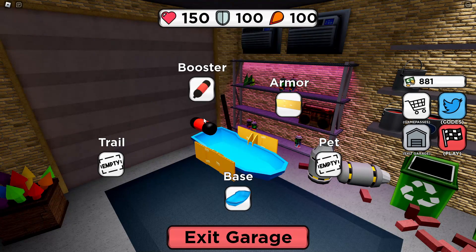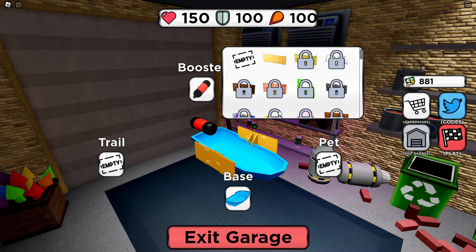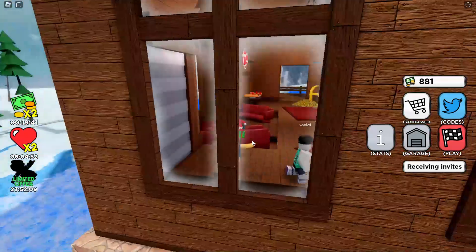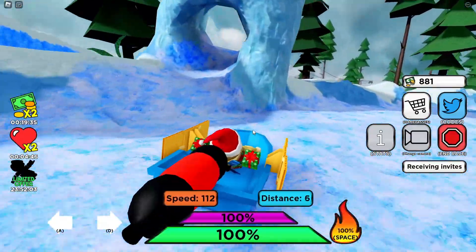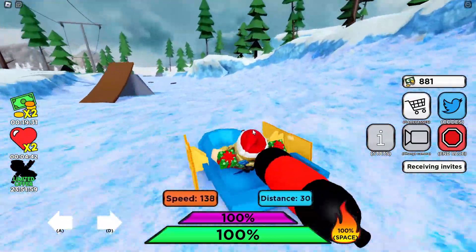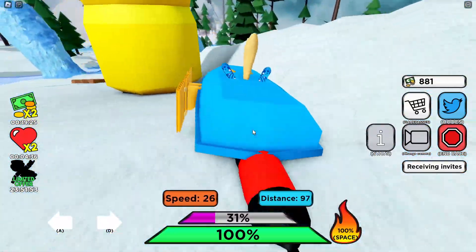I'm gonna buy one of these boosters — I think I can get just the basic one for 500. The trail I'm not gonna get, and I don't have enough for the armor either. Let's see what this booster does. Here we go — I've got what looks like a huge soda bottle on the back of my sled. When I need to I can use it, though I don't know where I would need to use a boost.